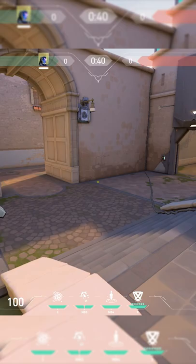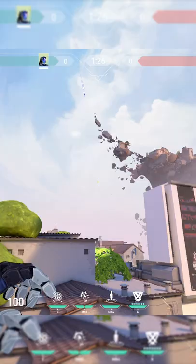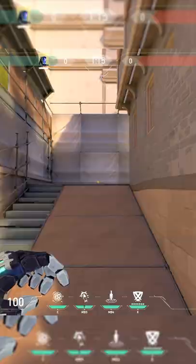These are three insane KO lineups that you need to know on Ascent. Starting with the first one: if you're at B site, line up with this wall right here and aim right here on this cloud. Throw it — easy. The indestructible dart lands right here on A main and catches anybody there.